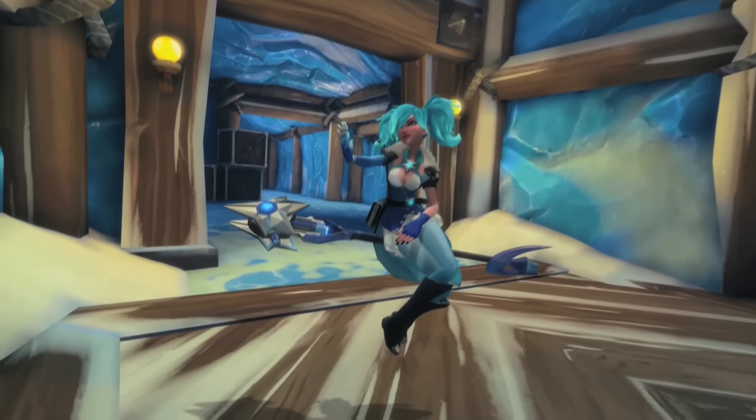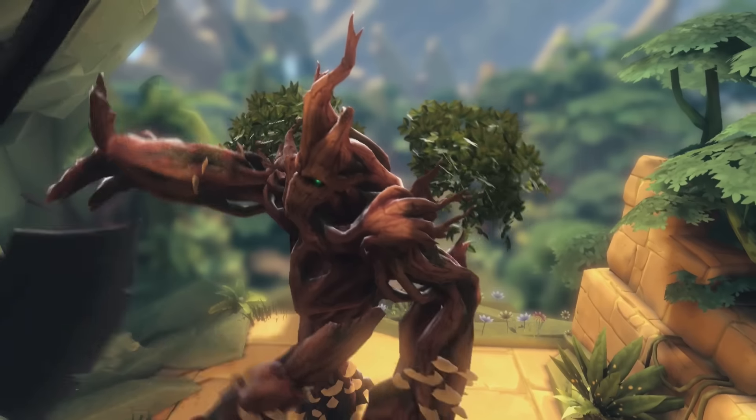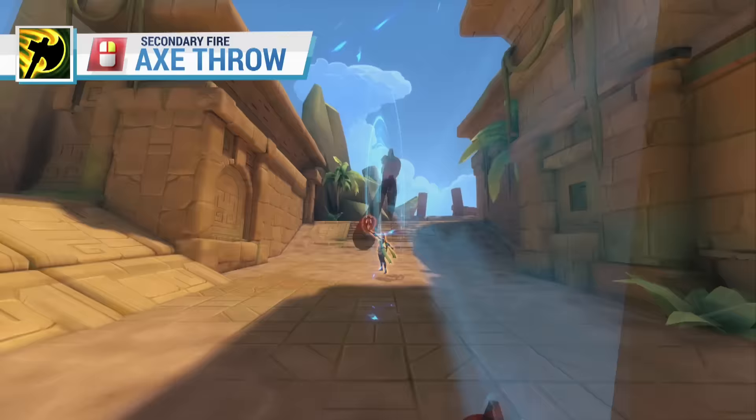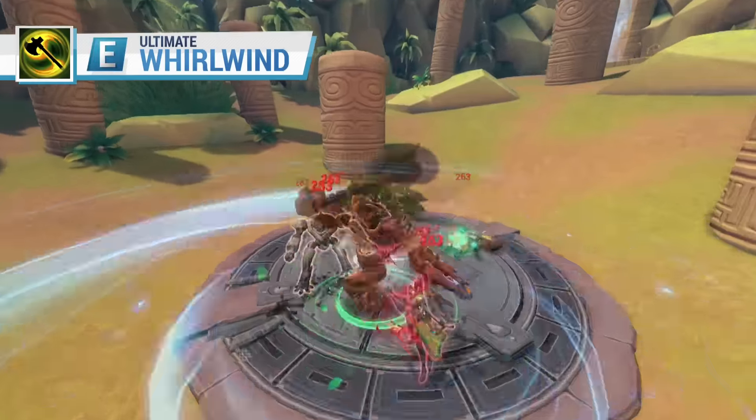Eevee's ice staff got reduced a little bit in damage this patch — we're going to see how that one plays out. Grover has also seen some changes: his axe throw damage has been reduced as well as his whirlwind damage, just to try and bring him in line with all the other champions on the realm.